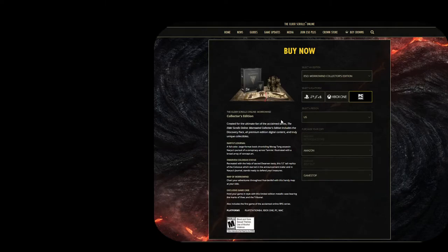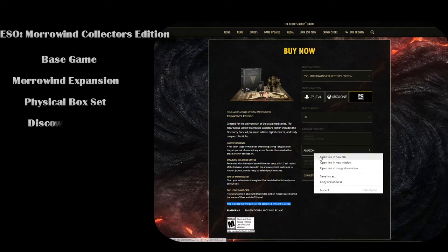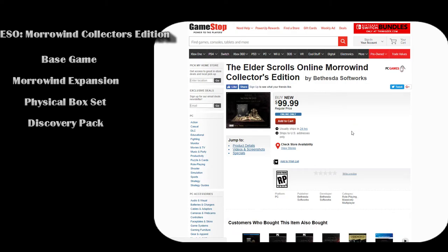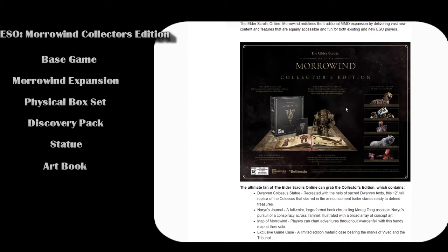The last pack is the Physical Collector's Edition box, which is something that would be mailed to you. I don't think there are many of them left, so I'm honestly surprised it's still available here. But it'll include the base game, the Morrowind expansion, and you're going to get a statue, a book of art, a nice fancy box, a map, and the Discovery Pack as well. This is for those that like the physical stuff.